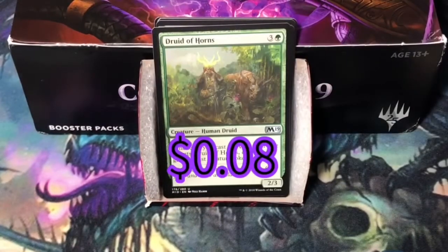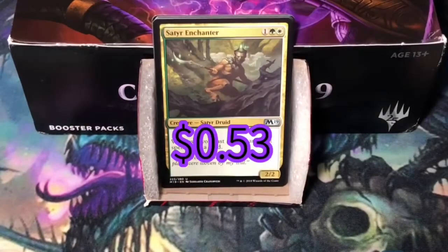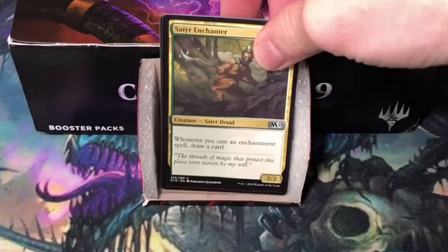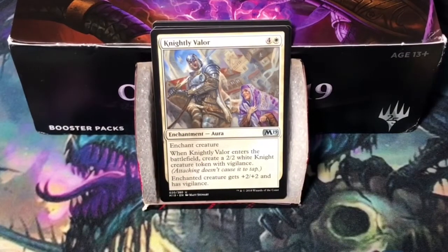First uncommon is Druid of Horns, then Satyr Enchanter, and Knightly Valor. Okay, let's get a great rare or mythic rare.